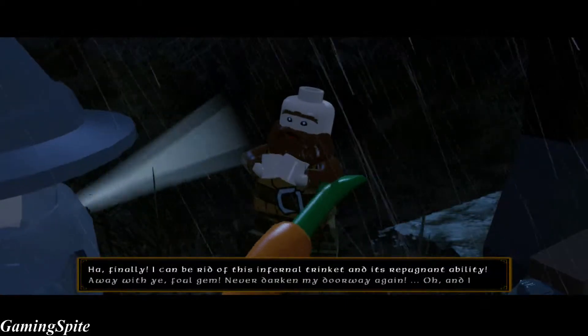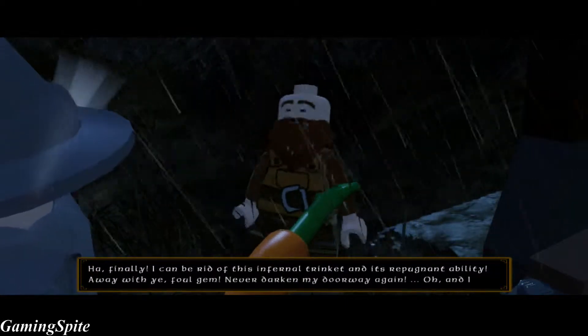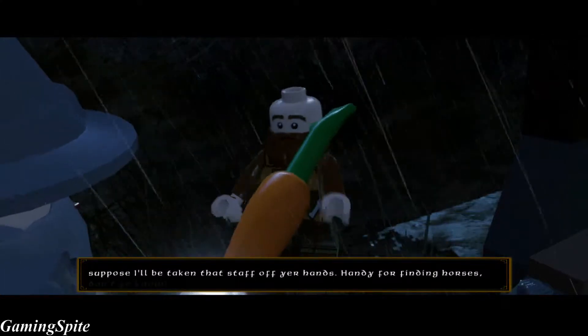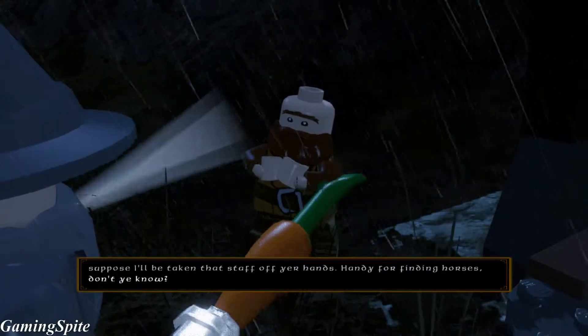Finally! I can be rid of this infernal trinket and its repugnant ability. Away with you, foul gem. Never darken my doorway again. Ooh, and I suppose I'll be taking that staff off your hands. Handy for finding horses, don't you know?